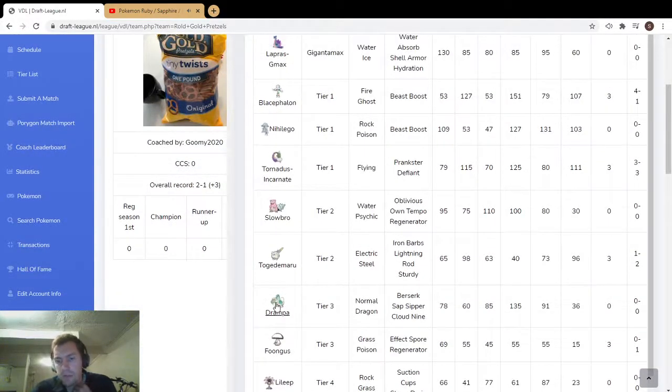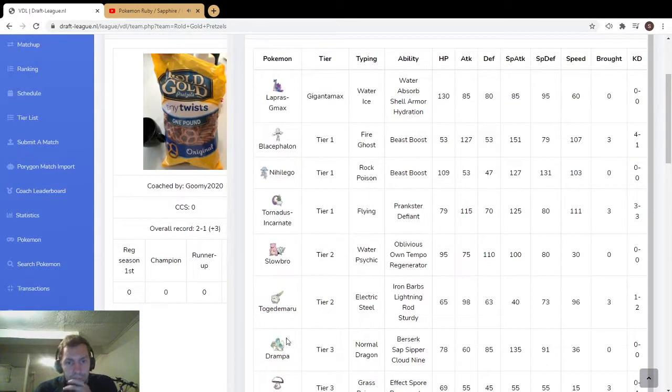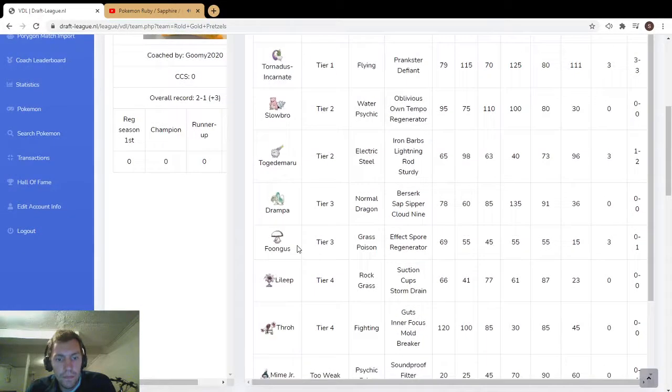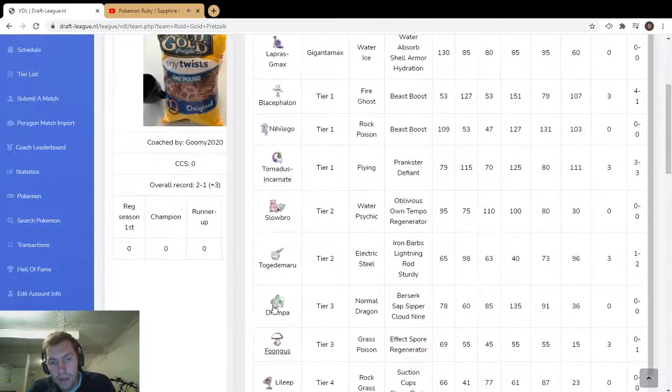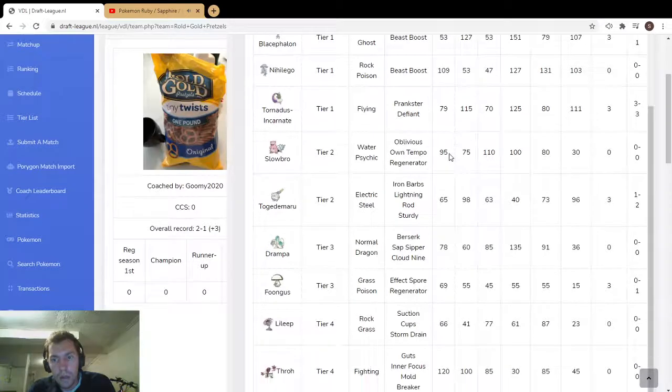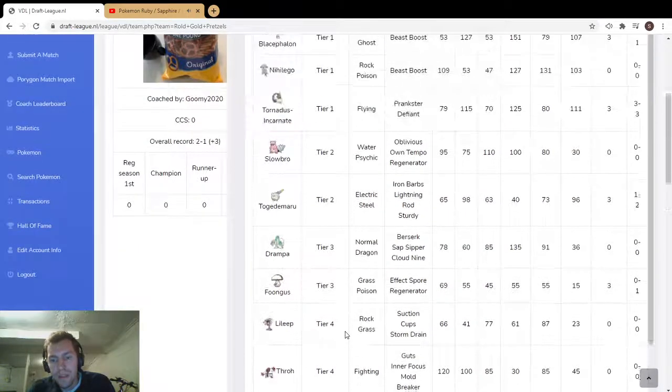Drampa is amazing in trick room — big fan of that. You can go offensive physical or special, and also the Prankster utility — that's really nice. Lapras is actually kind of slow too, so you can set up trick room and go for Surf stuff, which is pretty nice.